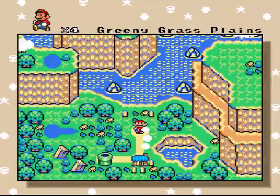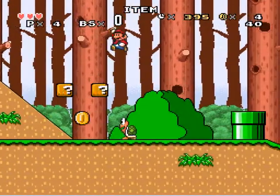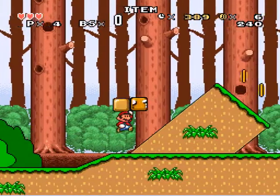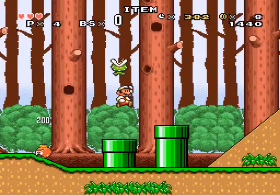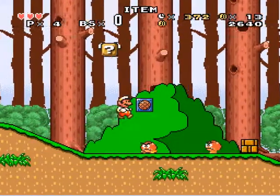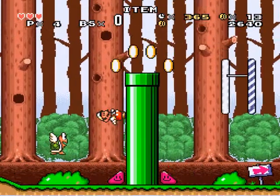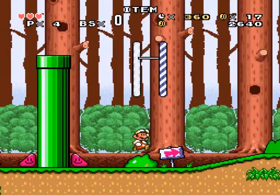So Greeny Grass Plains will be the first legitimate level of this hack. Let's see how it goes. Looks kind of similar, but it's a little different. Maybe a Fire Flower — that's nice. This is a simple, fun hack. This is how hacks should be.